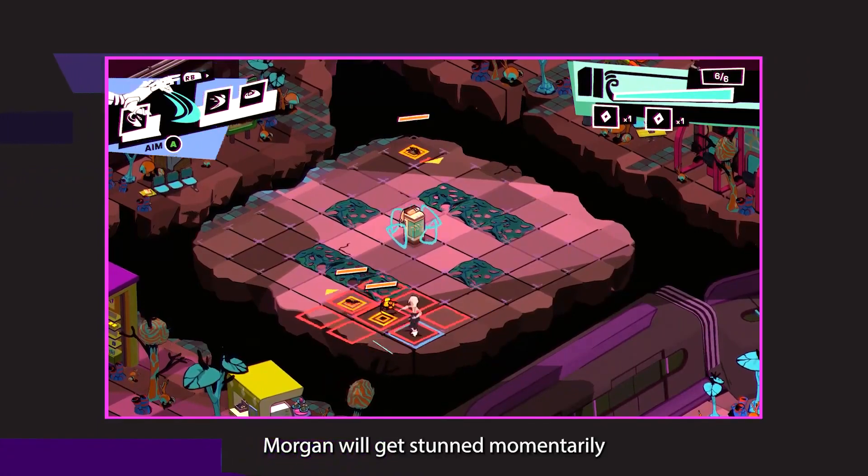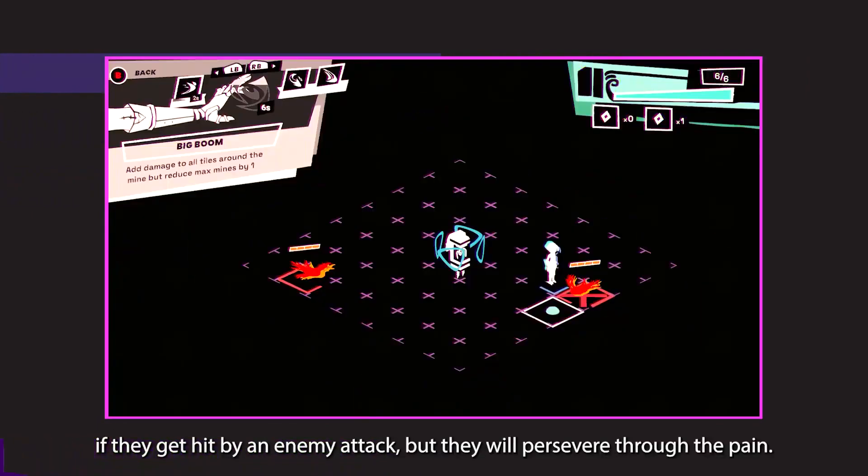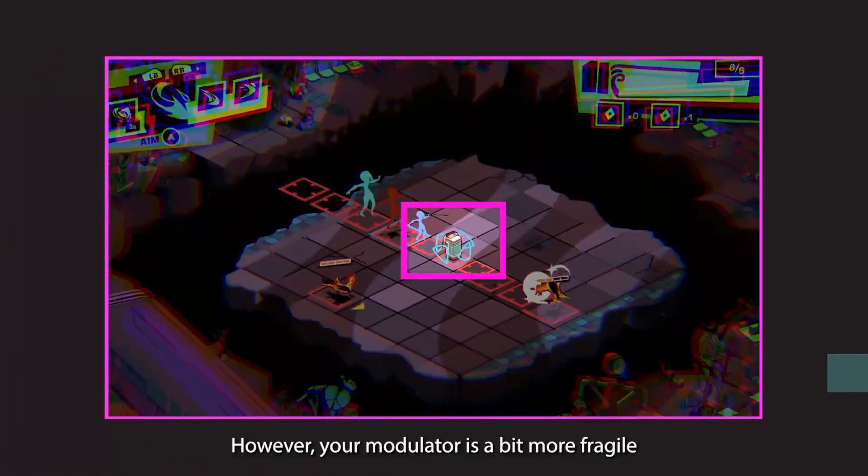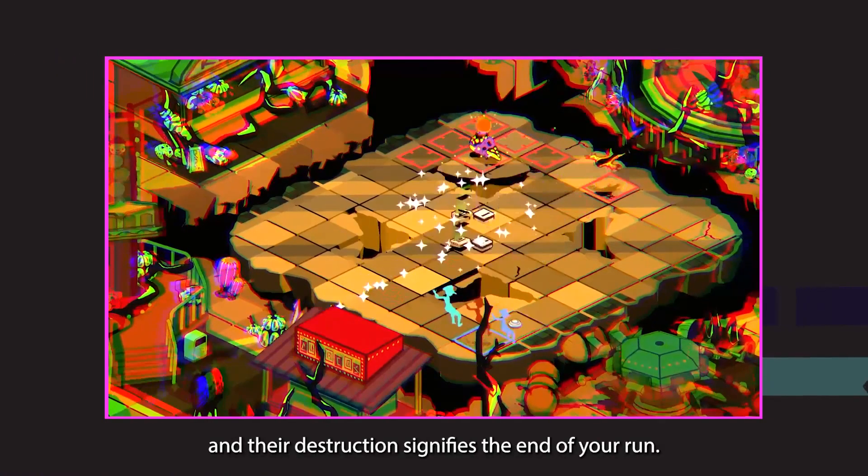Morgan will get stunned momentarily if they get hit by an enemy attack, but they will persevere through the pain. However, your modulator is a bit more fragile, and their destruction signifies the end of your run.